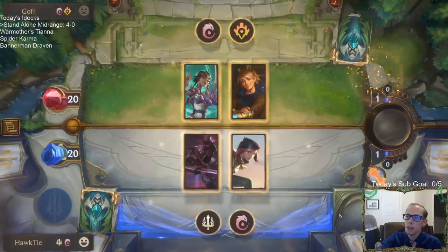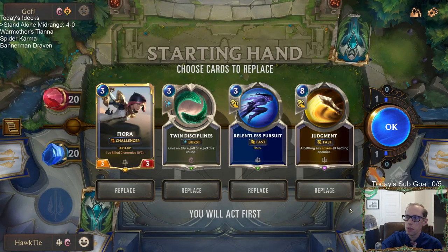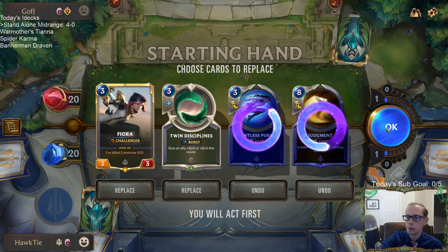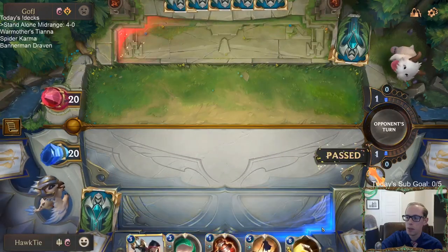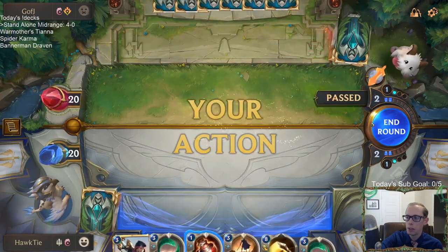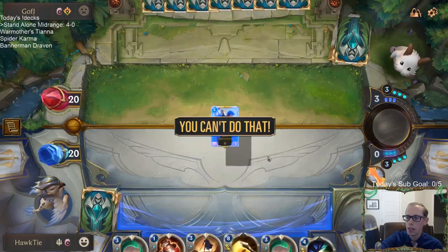This is a tough matchup mostly because the Ionia spells make this really tough. Draven Ezreal is a much better matchup for us than Karma Ezreal. Honestly Zed would be a lot better than Fiora for this kind of matchup — we don't really need Judgment. Will of Ionia getting Fiora to Stand Alone isn't good. We found Deny, okay that's good.